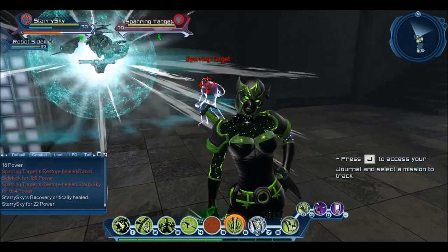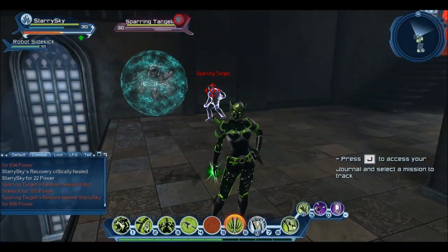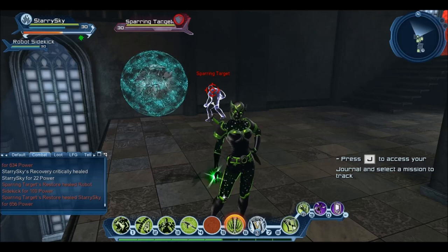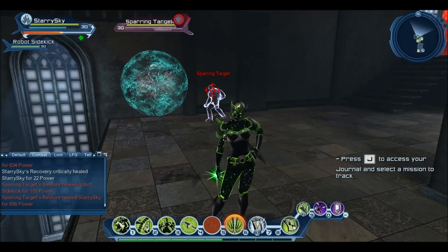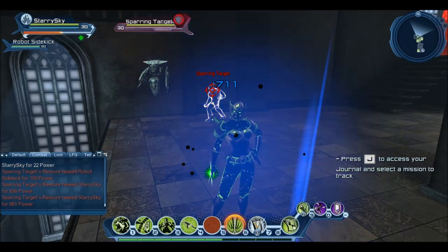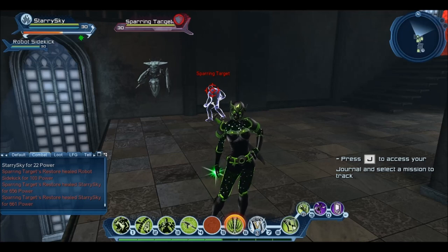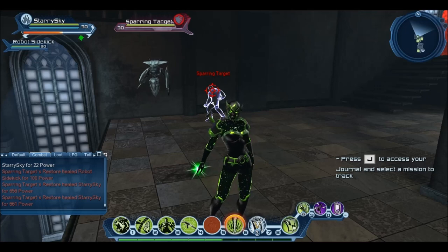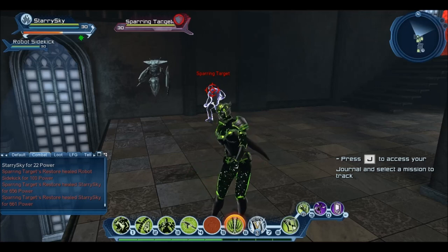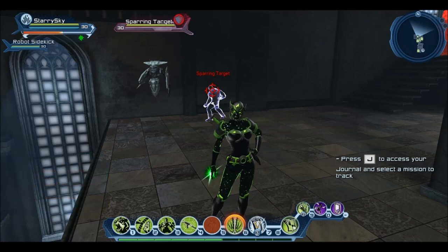Let me know how you get on with this loadout, what you think of the build, how well you've done with it, and the damage output. As you've seen, I've used this in Duos and in the T6 Alert — it does a lot of good damage and it's fun as well. I know a lot of people have had issues with Hard Light because it's not as fun as it used to be and it's not clippable, but this way brings back some of the fun. It's still not the best DPS power at the moment, but it's a fun power and I enjoy Hard Light quite a bit. Thank you for watching, and until next time, I'll see you then.